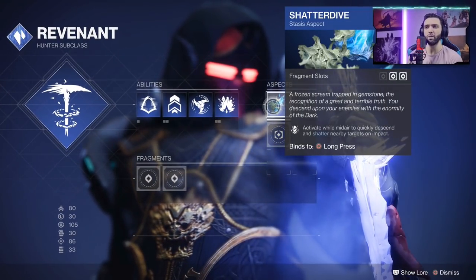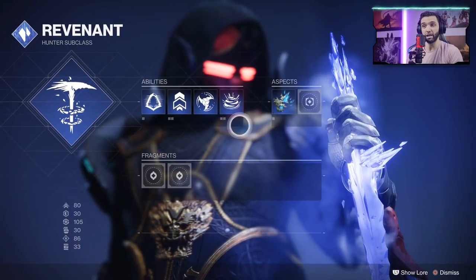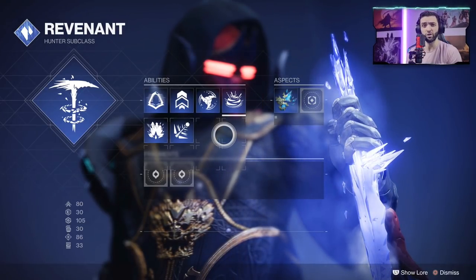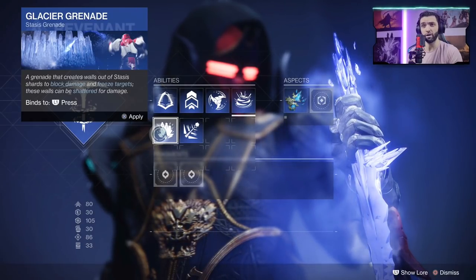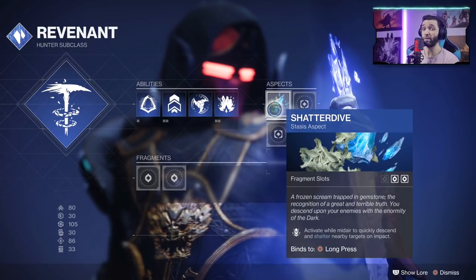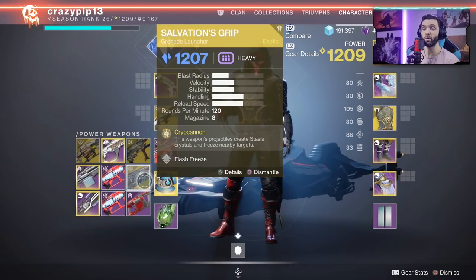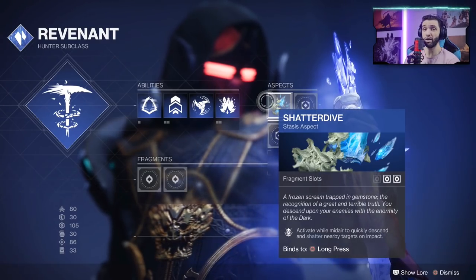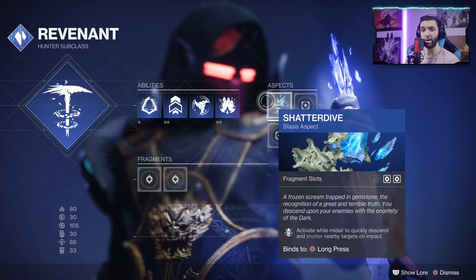Finally we have the shatter dive aspect: activate while midair to quickly descend and shatter nearby targets on impact. To get the grenades, you have to finish all the legendary quests on Europa — just follow those and you will get them. The first one you unlock is the glacier grenade, followed by the cold snap grenade. To get the shatter dive aspect, you have to finish the exotic quest that grants you the Salvation's Grip exotic, which freezes everything and is a lot of fun.